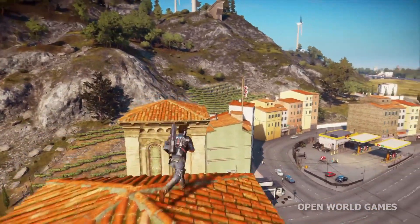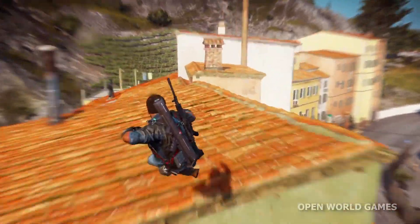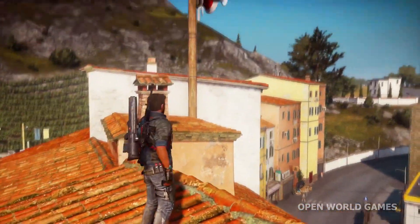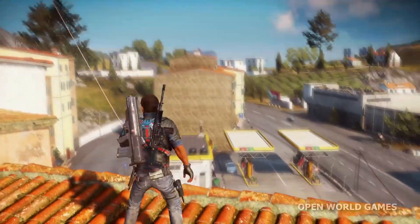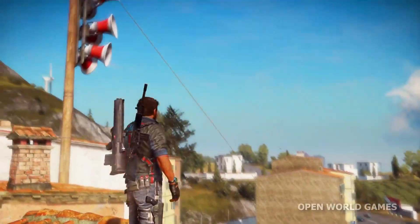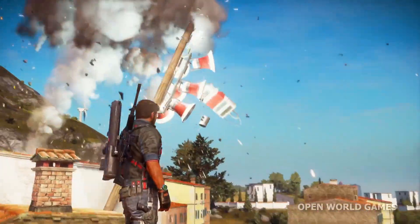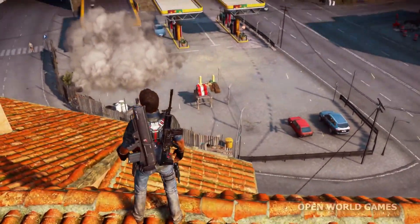As with JC2, traversal is very much at the heart of the experience. Medici is packed with activities, challenges, and opportunities for creative destruction. Here we can see one of Di Rivello's propaganda-spouting speakers, so let's make quick work of it and tear it down. Using his tethers, Rico is able to rip chaos objects like this from their supports, and as you destroy these pieces of propaganda, you further weaken Di Rivello's influence over the area.